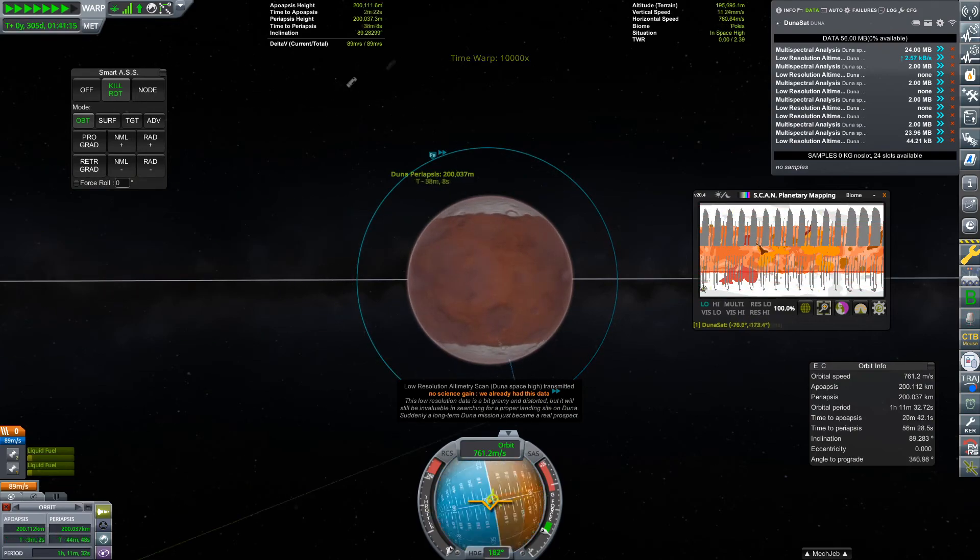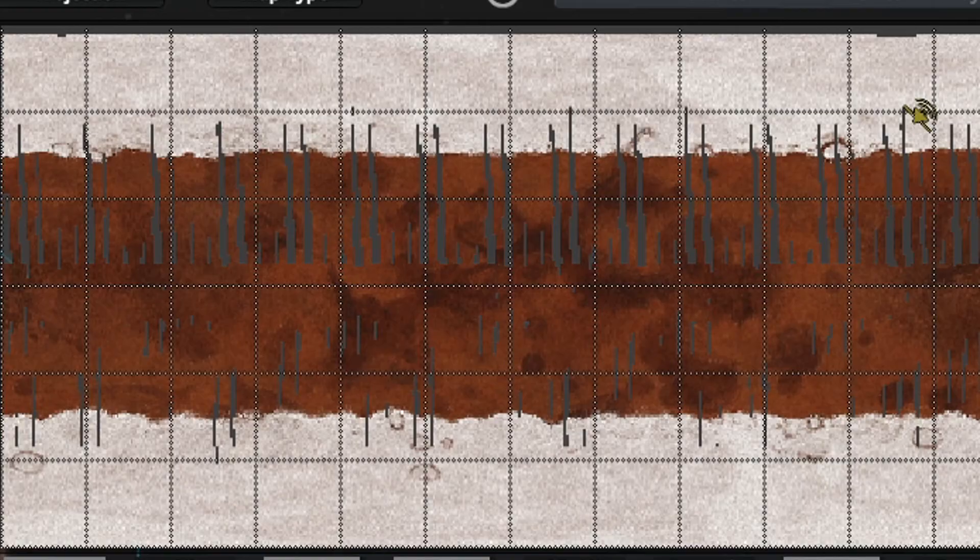And there we have it — complete visual, altimetry, biome, and resource maps of Duna. I'm sure this data will come in handy when we inevitably decide to bring Kerbals here. But for now, I think we've done a grand job.